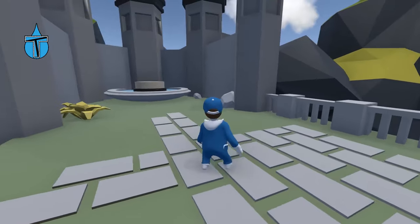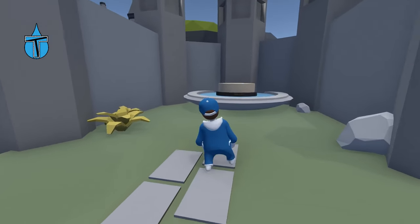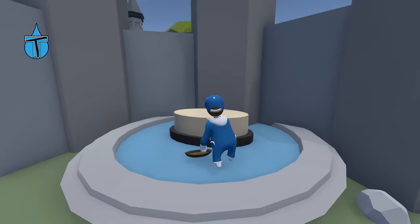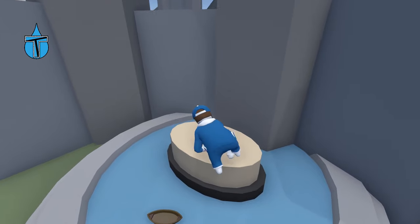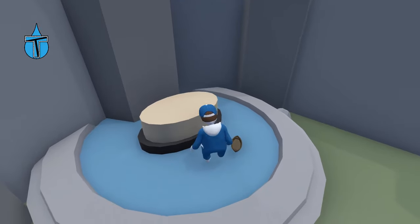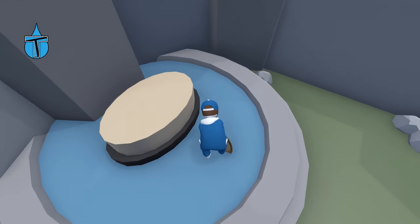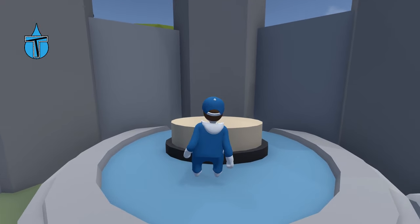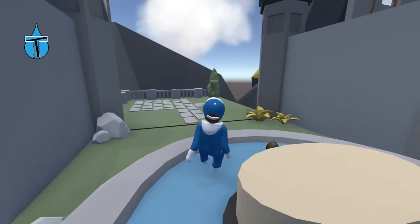Beautiful! No checkpoint though. And there's a fountain with a button on top — no button? Can I pick that up? I can pick that up. Do I have to put that on top? I'm confused and I'm lost.